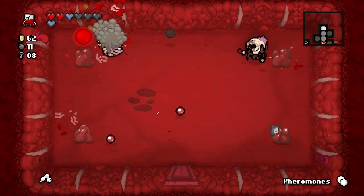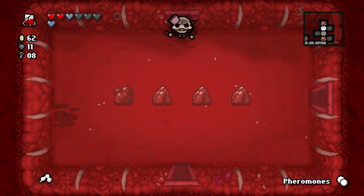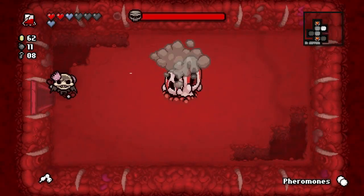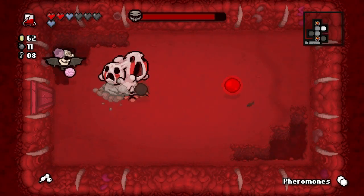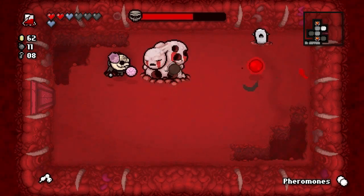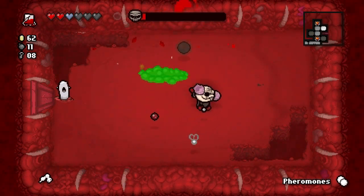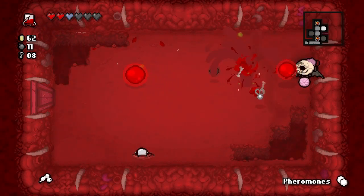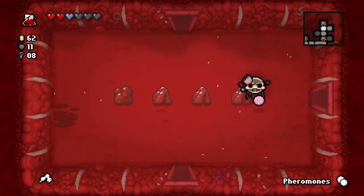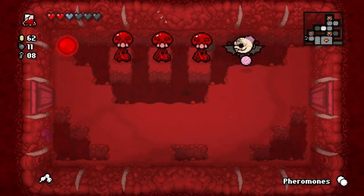This guy — pretty easy. Let's go into this room — another one of these guys! At least we did poison damage to him. Get rid of this worm — nice! We'll go this way — this looks like it might be the right way. Nope, it goes nowhere.